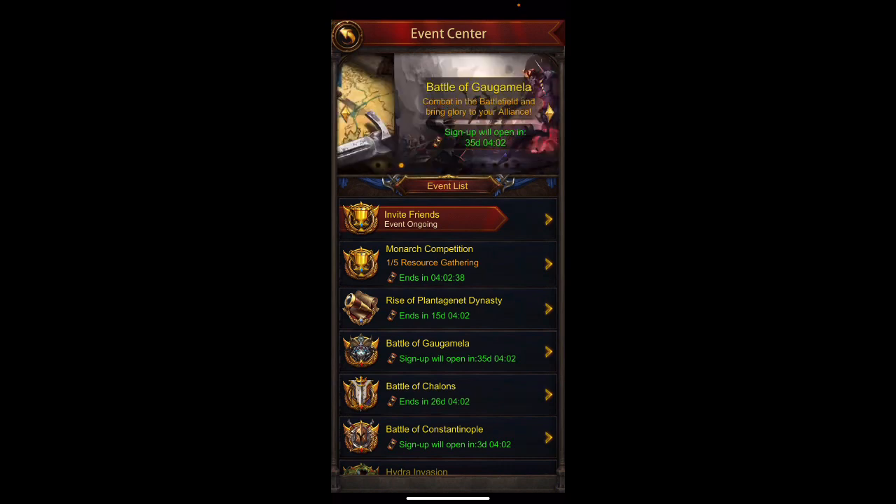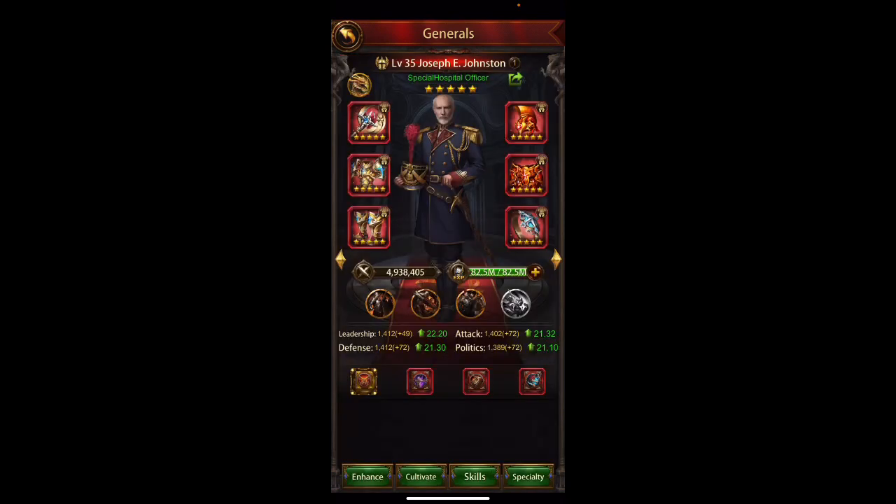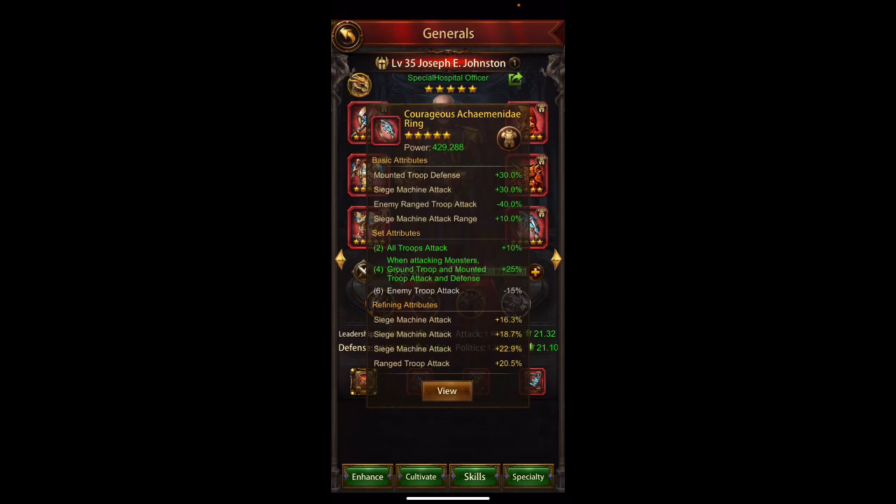We'll see what comes from that, and Shallan's rewards are good. But one of the other things I'm really excited about is Joseph Johnston — my next thing for refined stones. I'm saving up and I want to correct his two attack-based gears, so I want to make this all siege attack or mostly siege. I want to improve on the bottom three there, and on the ring I'm probably going to wipe that entire ring except the siege machine attack of 22.9%. In order to do this I need to save up about 50,000 refined stones.